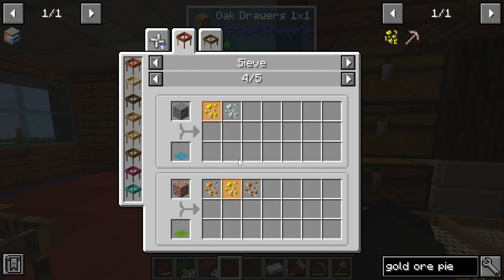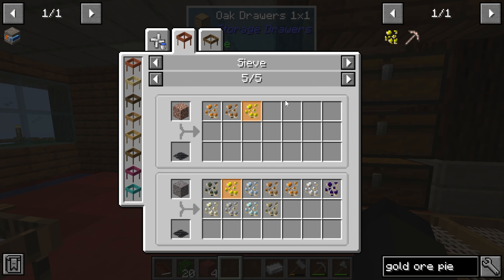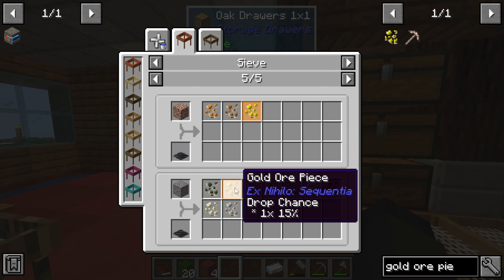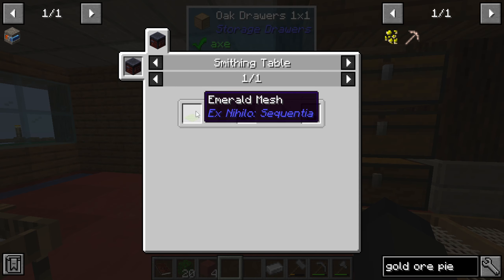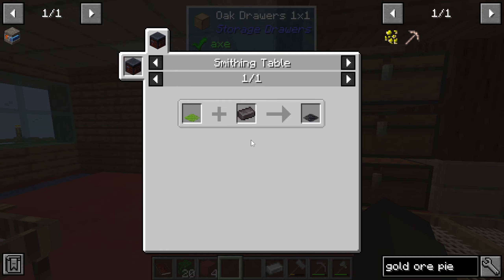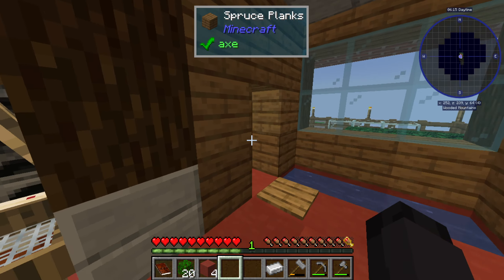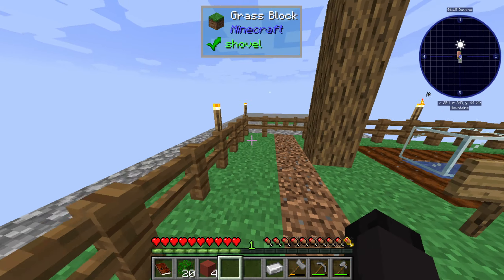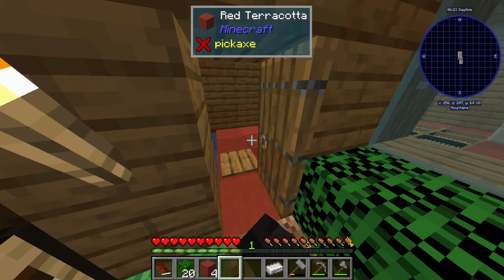It looks like gold comes from crushed netherrack, and you can get an andesite mesh, granite mesh, and an emerald mesh — that's something not in 1.0. You can get them from netherite actually, which gives you all of them. There's now more than just a diamond mesh, which is super crazy.